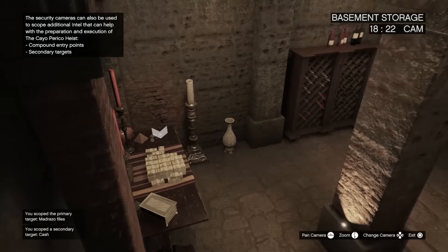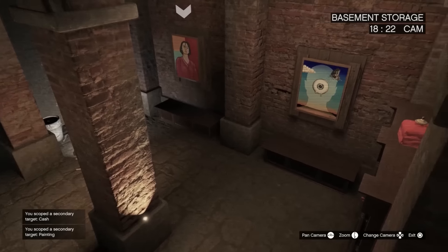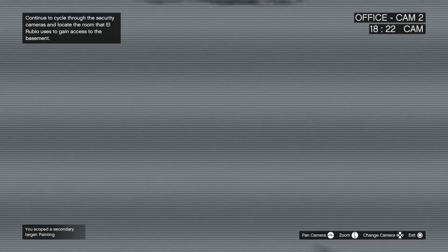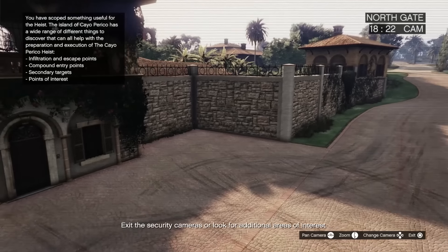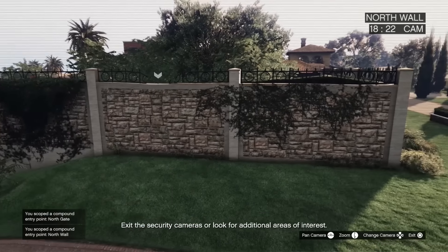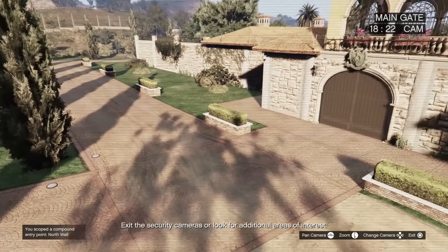I recommend just going left to right through all of these cameras. You're going to see a lot of secondary loot that we won't actually be able to get as a solo player, because you need two key cards to enter these rooms. That's fine — this heist is actually more profitable as a solo player anyway. The reason I want you to do this is not to scope out secondary targets, but once you get outside it's going to scope different entry points into the compound for you. Scroll all the way left and you scope out the north gate; scroll right and there's another compound entry point. You'll only have to do this once.